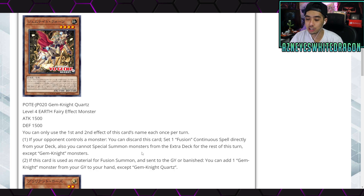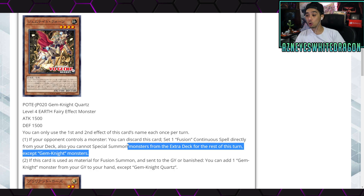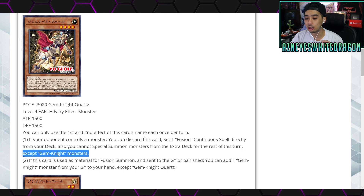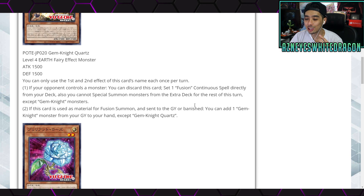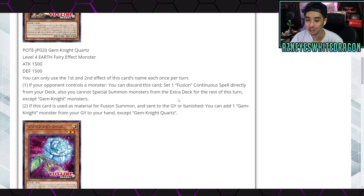Also you can't special summon monsters from the Extra Deck for the rest of this turn except for Gem Knight monsters. That's a huge disappointment — I was thinking you could search Future Fusion, which would let you dump so many things to the grave. Though ideally the restriction should have been 'next turn you couldn't summon them,' which would make more sense especially with Future Fusion since you're not getting that card this turn anyway.